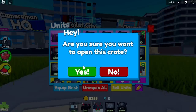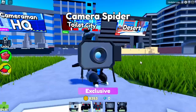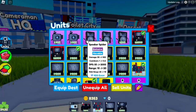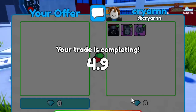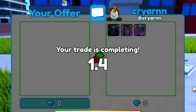We have one more crate. Since we're not that lucky, we're going to showcase the Camera Spider. But before that, we're going to give someone a Mythic — the luckiest character nearest to me right now is my brother. Shoutout to my brother, Cryarn.